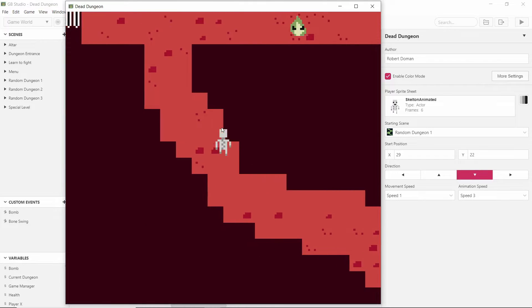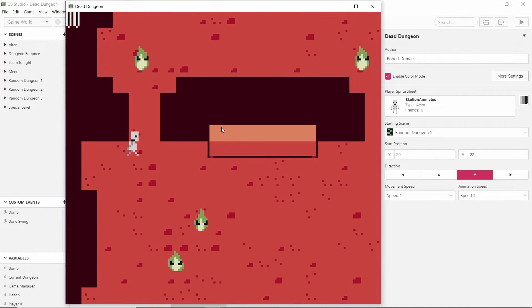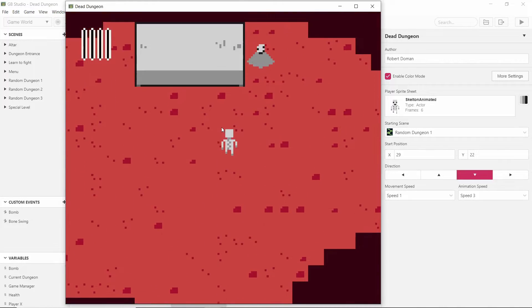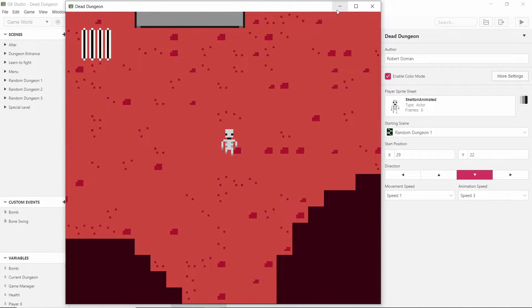This is the special level that comes up on the fifth one. You see there's just the fire imps and there's a different level layout. When we lose our health then we come back to the start just like expected. So I'll talk you through how I did this.